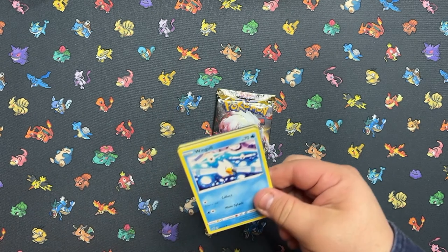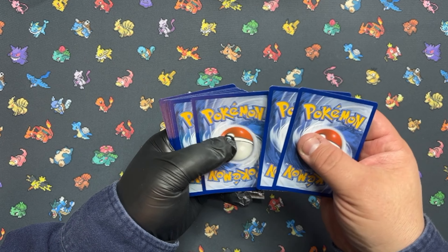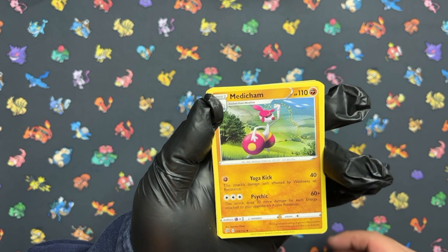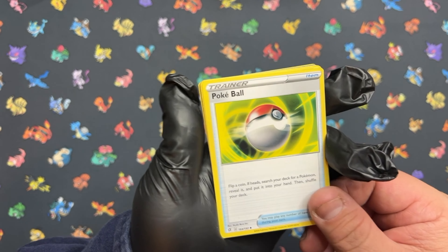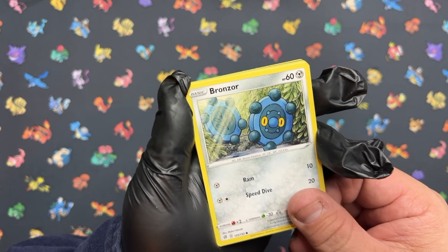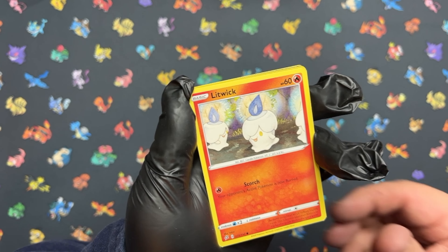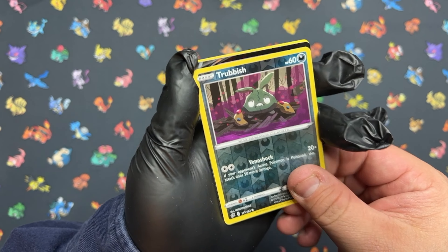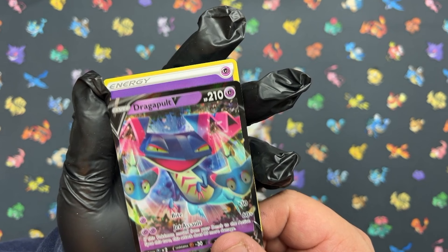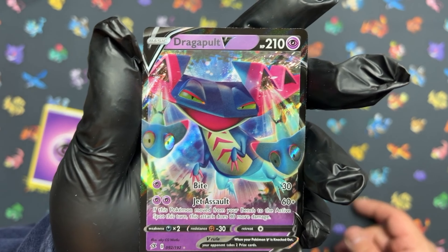Let's see what kind of hits we can get. Looks like we might have seen something there — and I'm glad it wasn't that card, that card is not the nicest. Let's see what hit was hiding behind that. And there we go — I have not pulled this card yet, so that is very, very awesome. Beautiful looking V card.